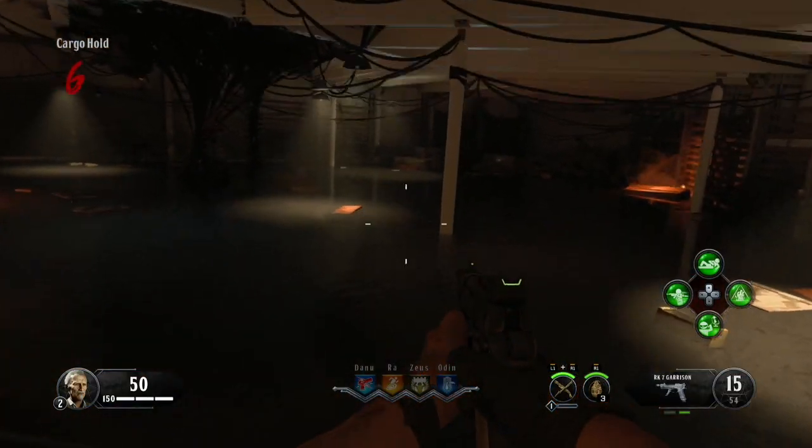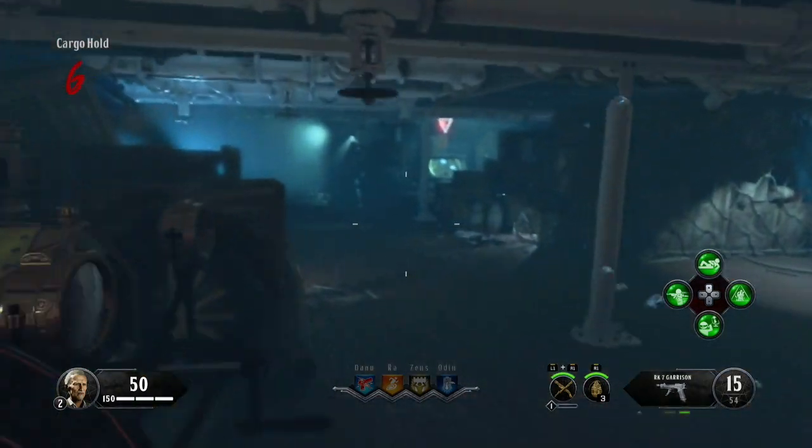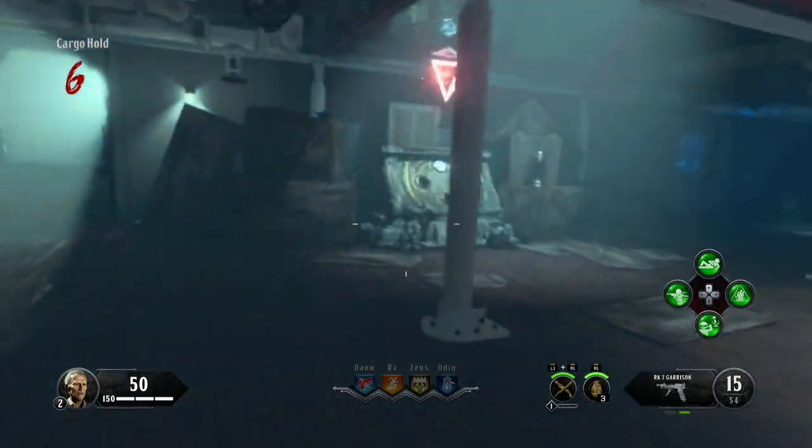So once you open this door, there will be a big underwater bit. What you want to do is swim over here and then you can see there is the next piece to Pack-a-Punch.